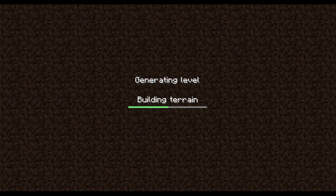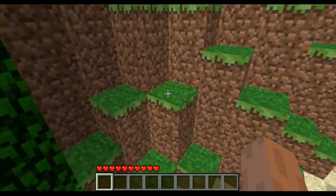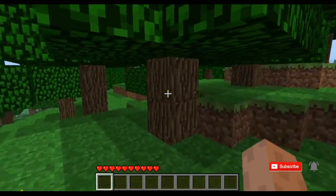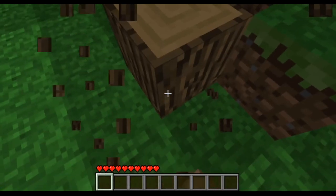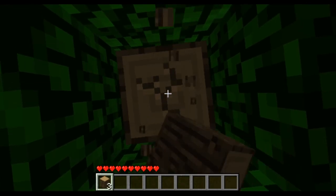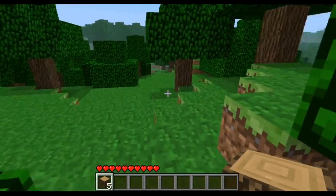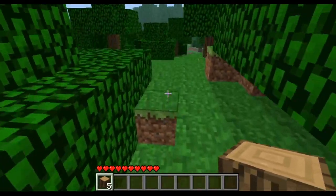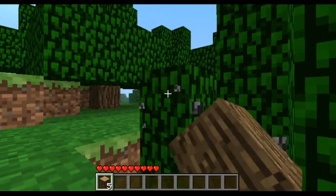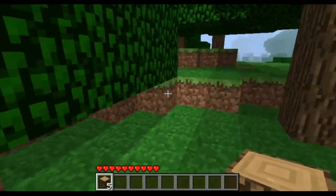All right, let's start a new series today going through all the alpha versions of Minecraft, starting with this very basic alpha 1.2.0 release and going up from here. If anything I do today seems a little odd, please let me know in the comments below. Odds are it's because of a feature that doesn't exist yet — some things we really take for granted simply aren't in the game.